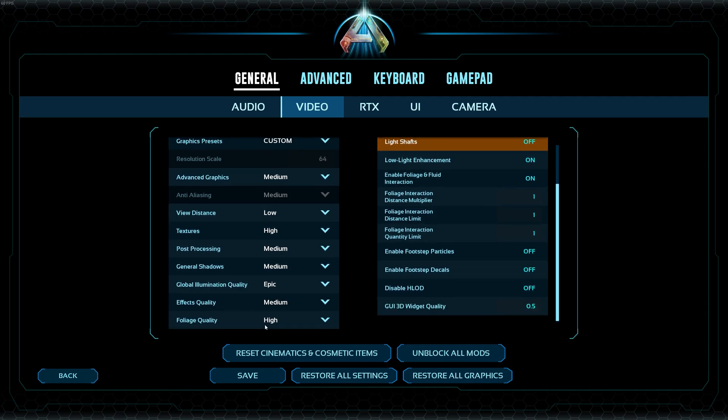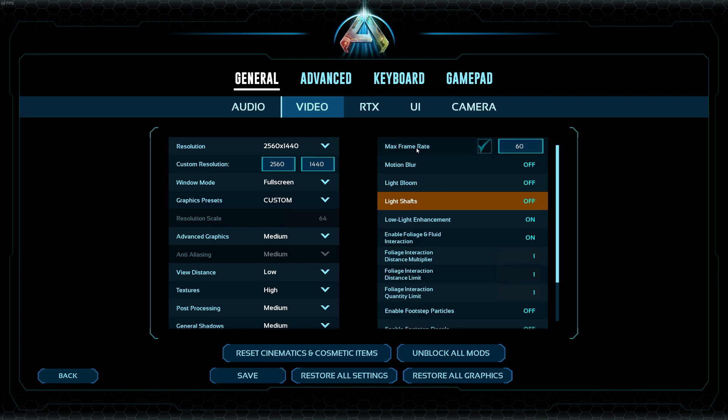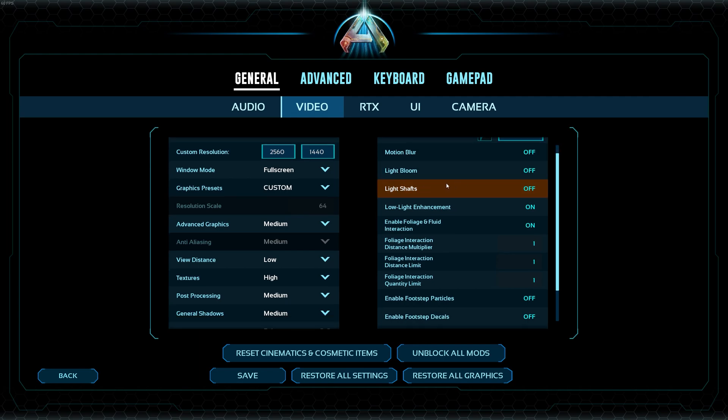FX Quality: Medium. Foliage Quality: High. I have the frame rate locked at 60, but with these settings I actually get 40 to 70 FPS, going up to around 85. I keep it at 60 because the game is just not stable. Motion blur, bloom, and light shafts make the game look more current-gen but I have them turned off.